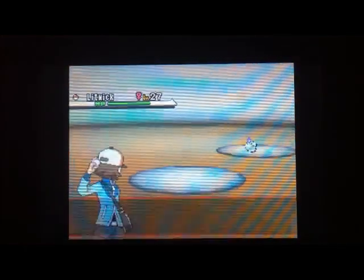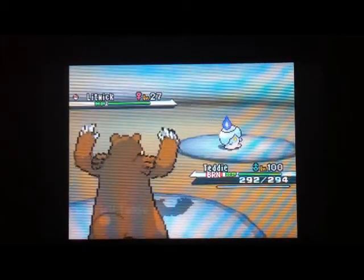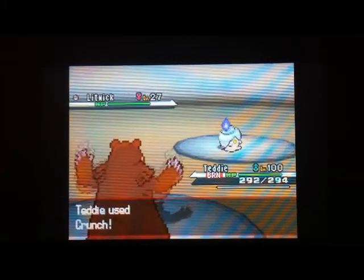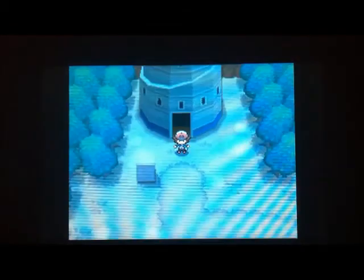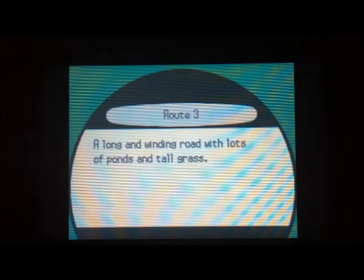On the second floor only Litwick show up; on the third floor and higher you have a chance of finding Elgyem. If you get burned, you can go to the second floor and the nurse will heal you. A fun way to keep track of how many Pokemon you've KO'd, if you don't feel like keeping a tally or have a bad memory, is to look at the number of attacks you've used. If you're KOing Litwick with one attack every time and you forgot how many you've KO'd, just look at how many attacks you've used — subtract that from the total and that's how many Litwicks you've KO'd.